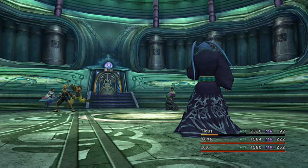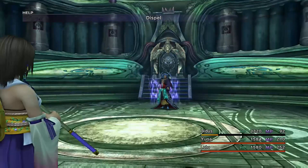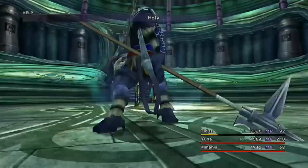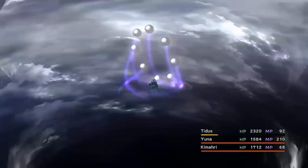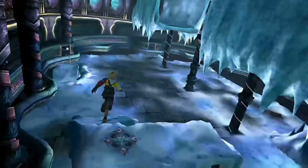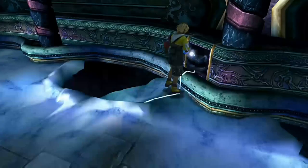After you take Seymour out, if he's used any curative spells on himself, you can use Holy again to deal outrageous damage — it's going to do 9,999 damage to Seymour. This is the payoff of the early grinding: grinding at Besaid and the SS Liki for early levels, then grinding to get the MP Stroll armors and everything else, and you're just phenomenally powerful for the rest of the game.